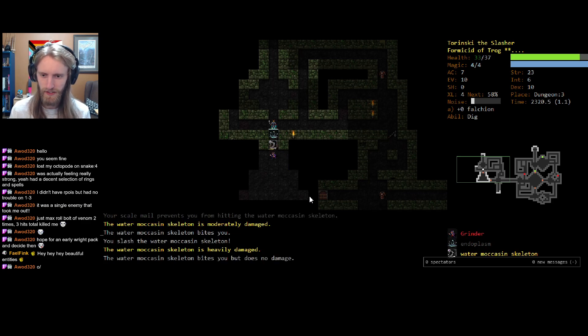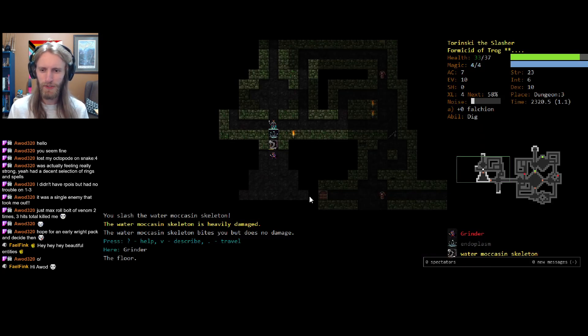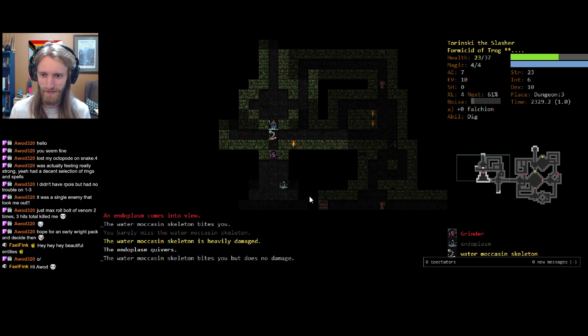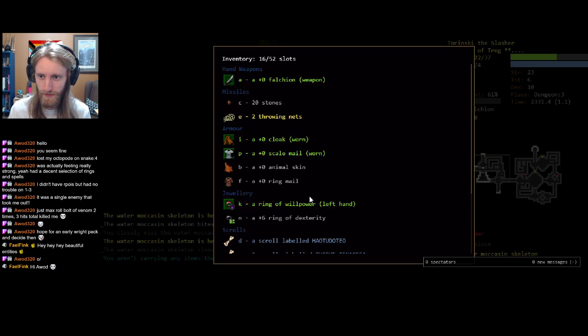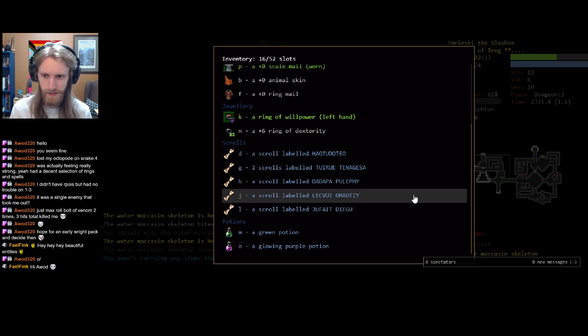Grindr is actually way better than usual when we find her, just because we actually have some extremely early willpower. And we're immune to paralyze anyway. The stasis effect of a Formicid can be a negative, but it can also definitely come in handy against certain enemies. There we go — Grindr is next to us. We have no evocables, but we do have a couple of throwing nets. That might be a nice solution here. Should have also put on this Ring of Dexterity — I might just put that on now, it only takes half a turn anyway.